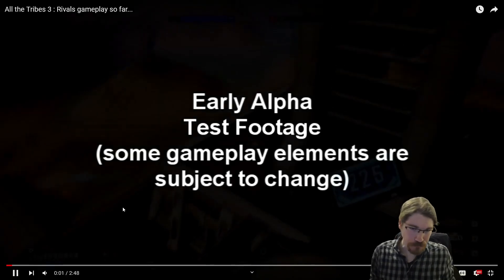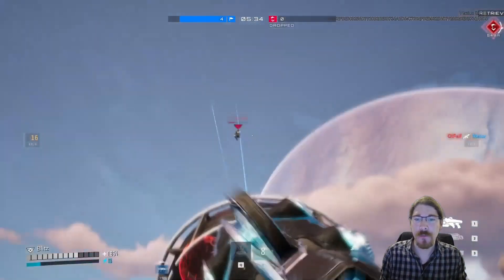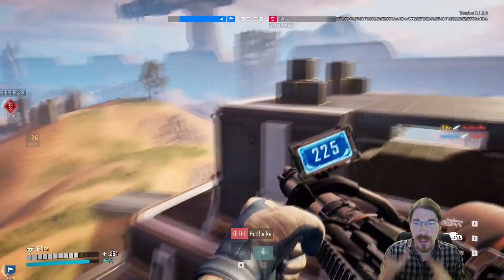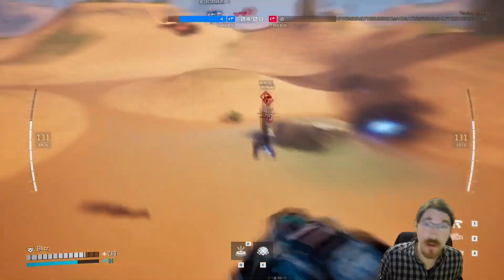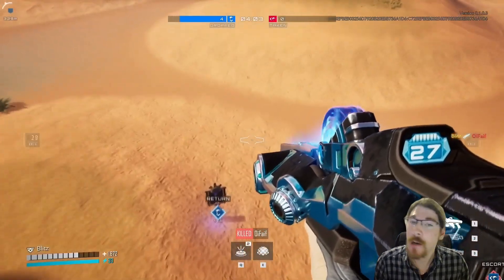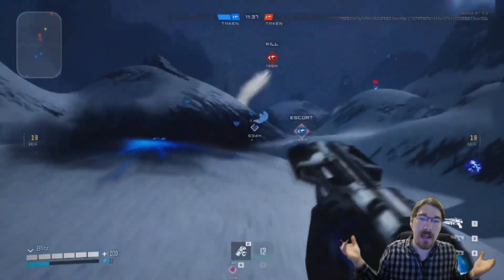We have the heavy spinfuser — this is the heavy class — two-shotting a medium class. That's kind of how it's supposed to be. He's the only one with a chain gun. Look at that: a slow flank carrier. You know what happens to slow flank carriers — they get taken down even by the heavies. Don't be slow, that's the lesson here.